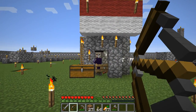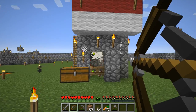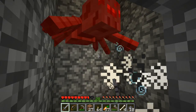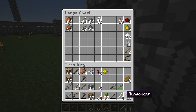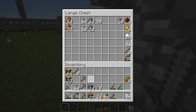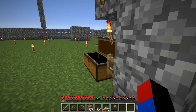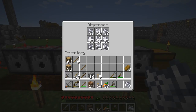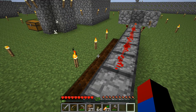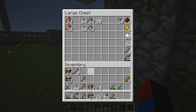My next redstone project will be my AFK cobblestone generator without the use of hoppers. I have a tutorial on that — if you want to see the tutorial, please go to my channel page. It's basically a semi-automatic AFK cobblestone generator, which can be AFK'd for about four or five hours, and then I can get a bunch of cobble from that.